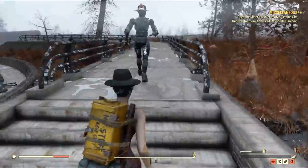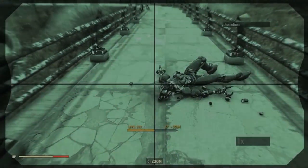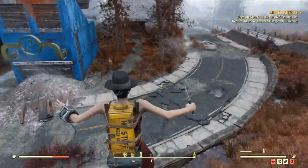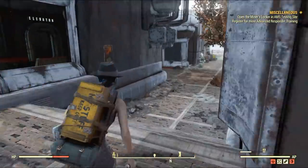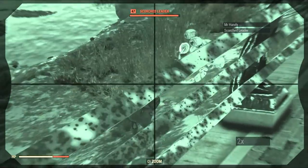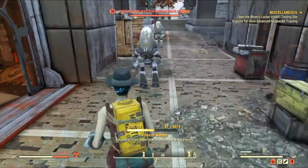Then it's time to head to the south of the Watauga Estates where you can normally find two assault drones patrolling the wall area. Just kill one or take a picture from afar — whatever you prefer. One more to the list. Then I went to the Watauga Shopping Plaza because you can generally find a Mr. Handy there — sometimes it's a Mr. Gutsy, though that's not as common. I took a picture and it's time to move.